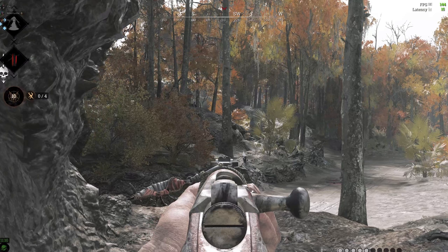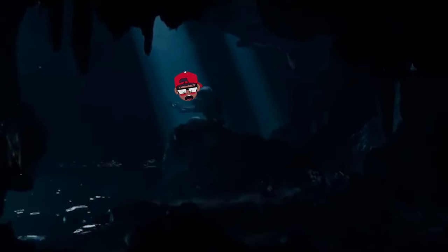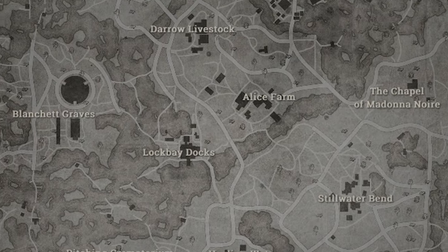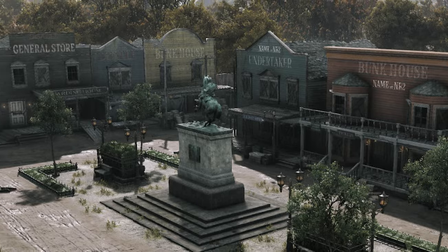First things first, you gotta find a Headsman. And to do that, you need to know where to look. Headsman can generally be found hiding somewhere dark and secluded like Gollum, or Verbalace after his wife finds out what he spent 50k on. Their most common feeding grounds tend to be deeply wooded areas near compounds and any small buildings outside of a boss lair.